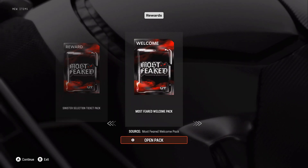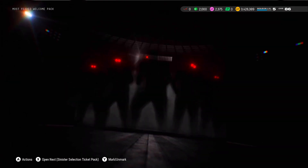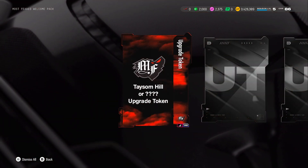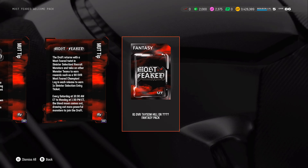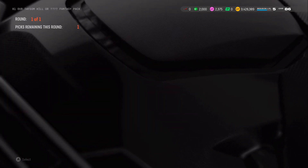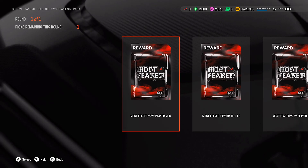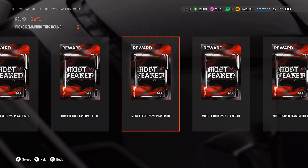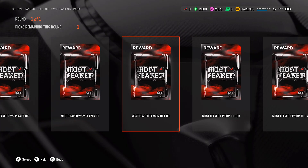So I just logged in and this is what they're giving me. Let's go ahead and open it. That's a nice little animation — Tyson Hill or an upgrade token. 81 overall Tyson Hill or a fantasy pack walk-up. So these are the options: Most Feared Tyson Hill as a middle linebacker, cornerback, defensive, and it looks like you get the pick alongside Tyson Hill.